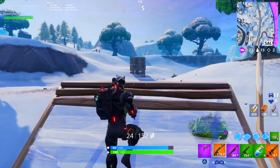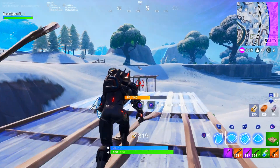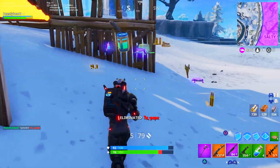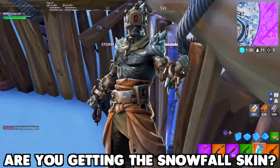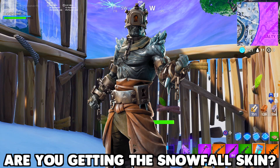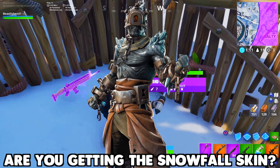So that does it for all of the Season 7, Week 9 challenges. All of them are very simple to be honest, except maybe for the X-Force Stormwing one — that might be a little difficult. But other than that, all of them are pretty simple. Anyway, thank you guys so much for watching. Are you guys hyped to finally get the brand new Prisoner skin coming out when the Week 9 challenges drop? The Snowfall skin is finally revealed — you'll be able to unlock it once the Week 9 challenges unlock. I'm pretty excited for that, let me know if you're hyped in the comments below.